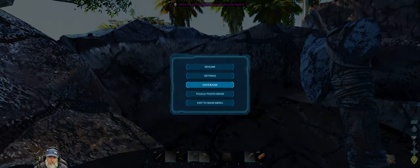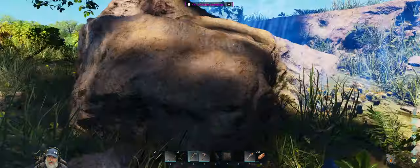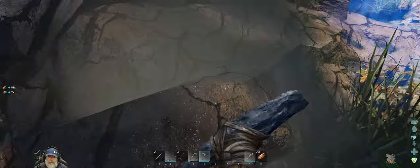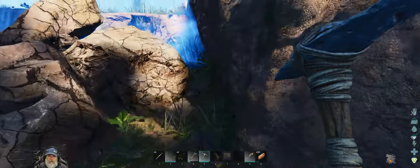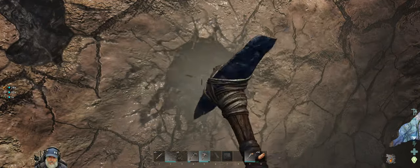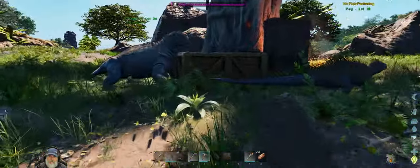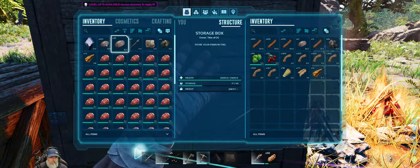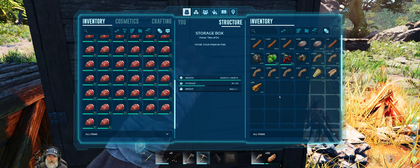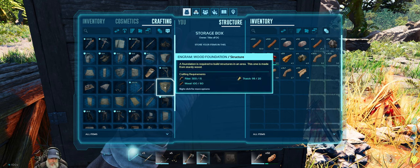Let's save game before we do a level. Get stamina to 150 — that's probably all I'll put into stamina for a while, if not ever. To make a foundation we need some fiber, wood, and stone. Let's go to crafting and make a wood foundation.